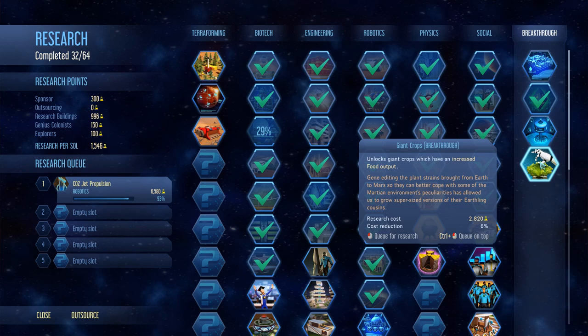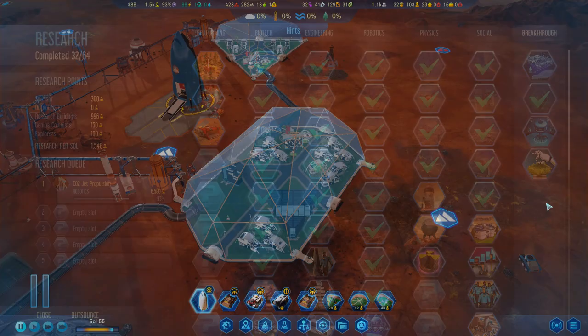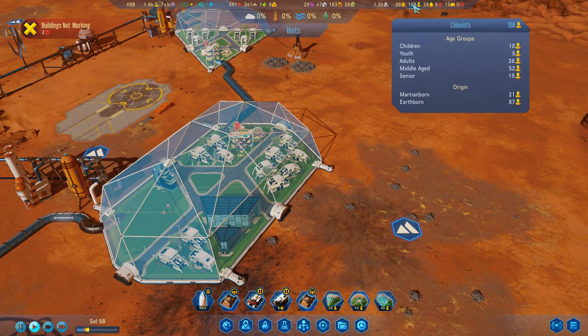Another breakthrough: giant crops. Unlocks giant crops with increased food output — that sounds awesome. Gene editing the plant strains brought from Earth to Mars so they can better cope with the Martian environment's peculiarities has allowed them to grow super-sized versions. You like salad? Because I freaking hope you like salad.